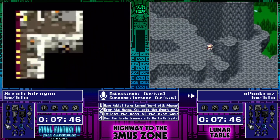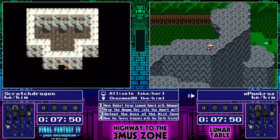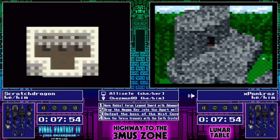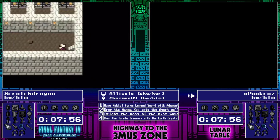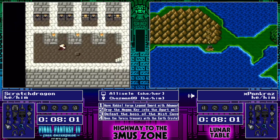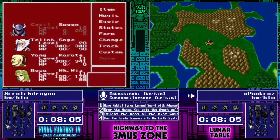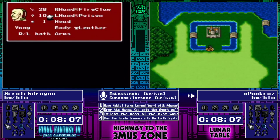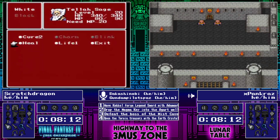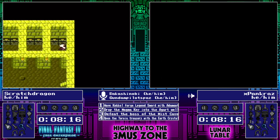Indeed. With the objectives: drop the magma key into the Agrit well — that is one of the two ways underground. We are not unlikely to go and see this in the overworld. And to beat the boss in the Mist Cave — that doesn't require any key items, our runners can do that now. They're probably not doing so just because it's going to take time. Scratch Dragon pulling a Dancing Dagger from the Open Toria Treasury — that is not the worst item to find, though no one in this party can currently use it.